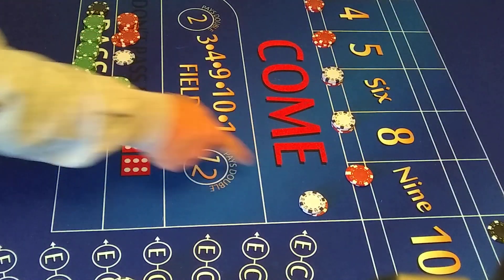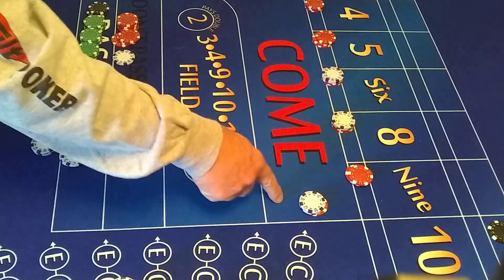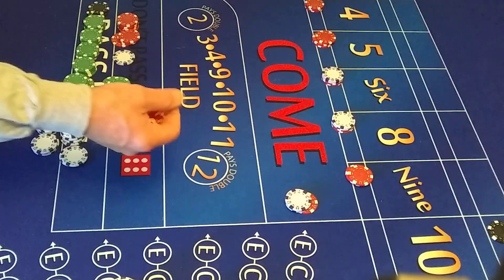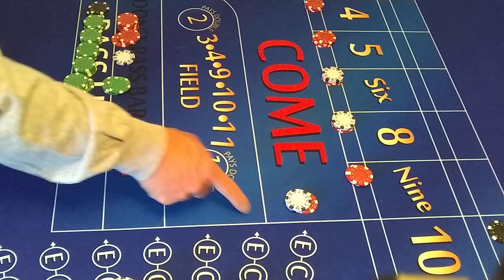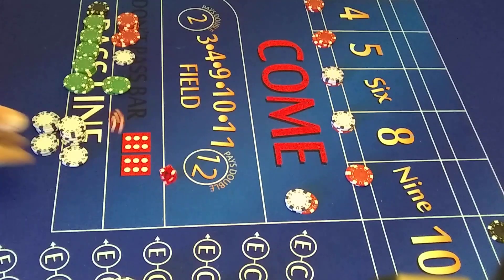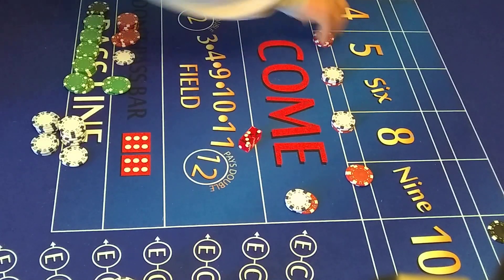If we hit the easy 10, that pays 15 to 1. With $7 on there, if we hit the easy 10 we get $105, so the pay for the wall is $5. Roll 2: 5. The 5 pays $21. We're going to build these up. We're going to lose this $7 and put another $7 on the easy 10.